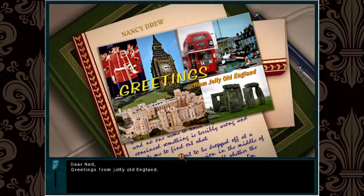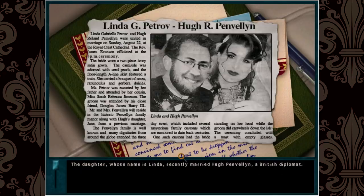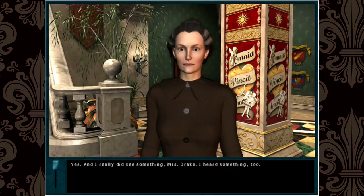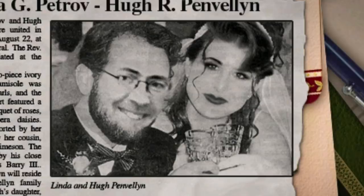Dear Ned, greetings from jolly old England — although right now I'm not so sure about the jolly part. The story goes something like this: the daughter of one of Nancy's neighbors got married to a British diplomat named Hugh Pendlin and moved into Blackmoor Manor with him, his aunt Mrs. Drake, and his daughter Jane. You cannot convince me that this is not Meghan Trainor.